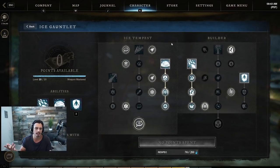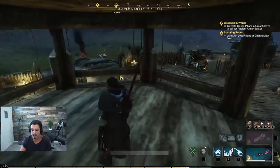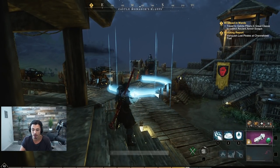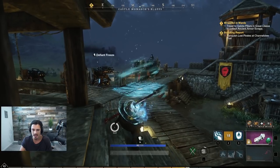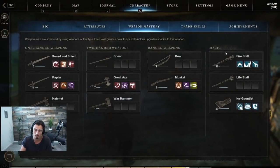Let's get into the ice gauntlet. We've leveled it to 20 now. We have Cold Reach — increases damage of light and heavy attacks by 15% for targets further than 15 meters. A lot of the time you're further than 15 meters, so that's great extra DPS, especially since you can throw out an ice storm from far away and then nuke someone with heavies.